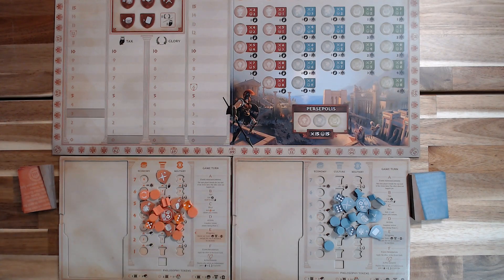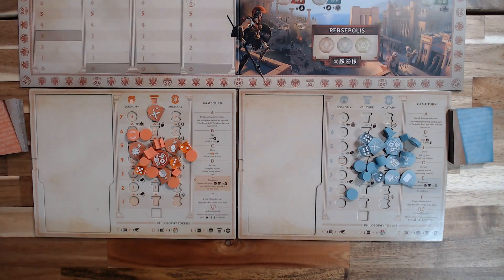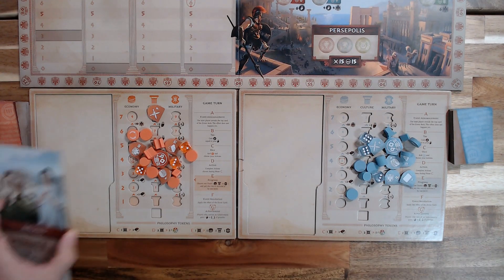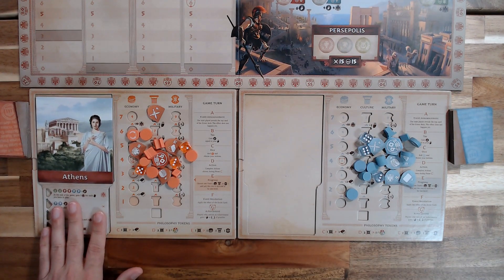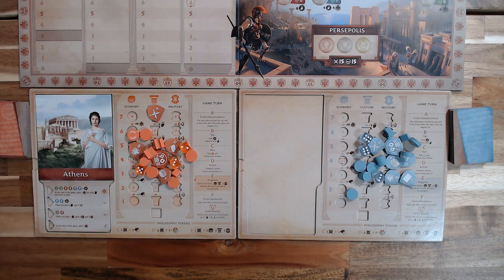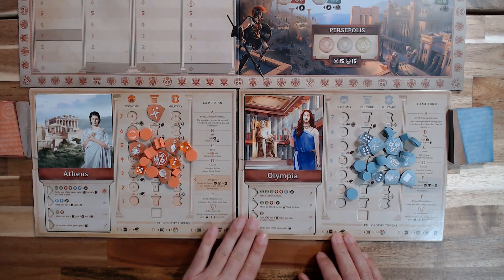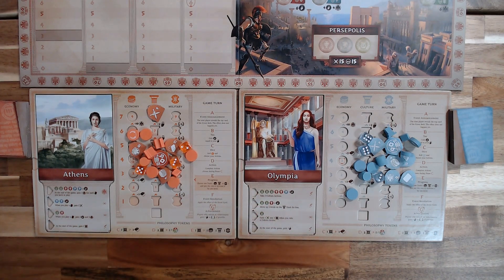Starting with the player boards, let's dive a little bit closer. Once each player has all the tokens and tiles of their color, hand out each player a civilization. For purposes of this demonstration, we're going to use Athens for orange and Olympia for the blue player — player one and player two. These should be dealt out at random.